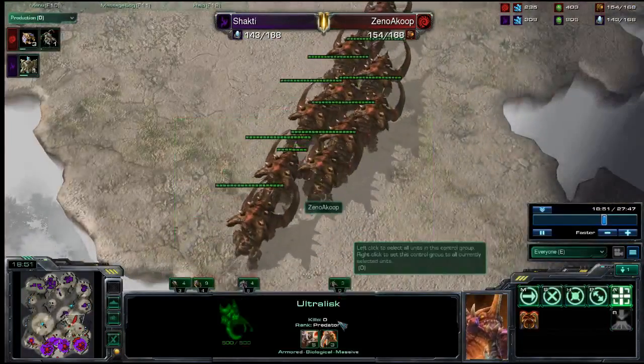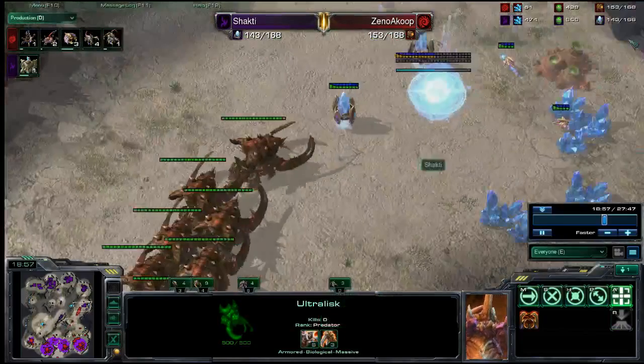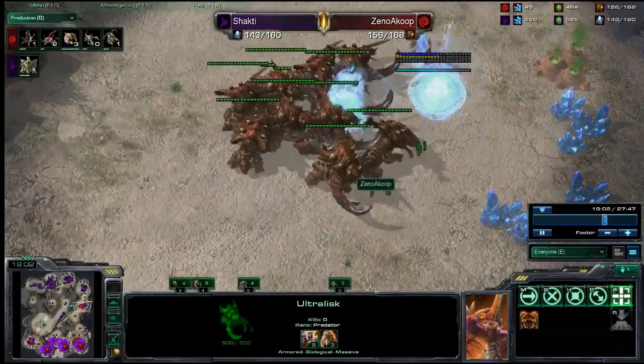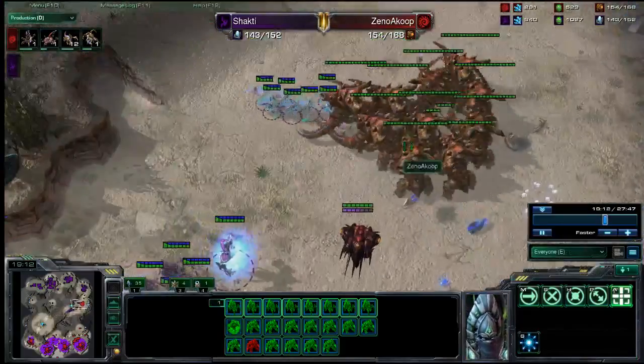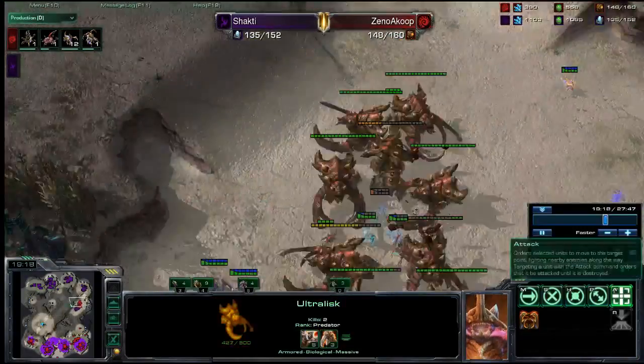Xeno's having no part of it. He just sends five Ultralisks right up to this base and says nope, put that away, don't want to see it. Pretty much, Xeno ends up pulling back his whole force from the counterattack he was trying to do, and running to try to get back here and deal with these incredibly well-upgraded Ultralisks.